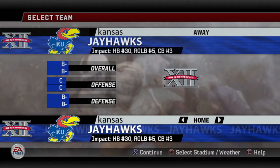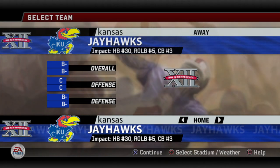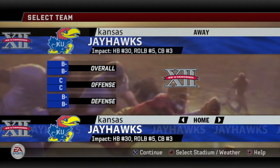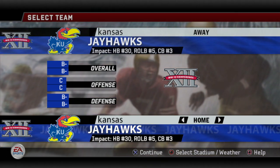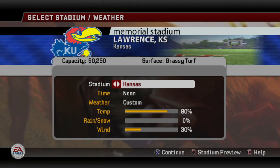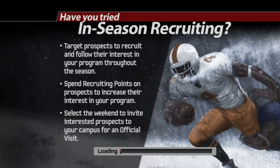I want to start off with the very basics and the visuals. Kansas are a B- overall team, C on offense and B- on defense — we'll cover the roster in a little bit. You can see the logo and the blue. Let's go to the stadium. It's Memorial Stadium, they're in Lawrence, Kansas. Capacity of a little over 50,000, and they've got a grassy turf. Now we can go to the preview and get a view of what the stadium looks like.